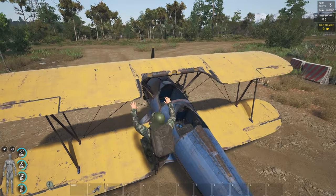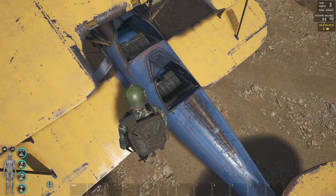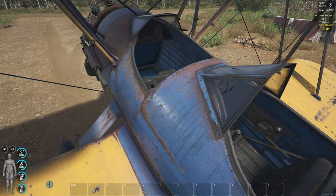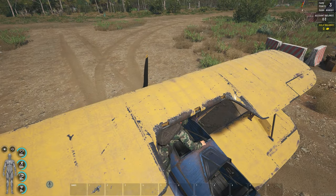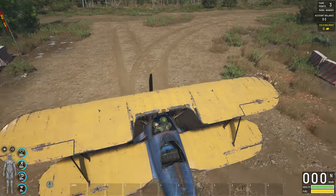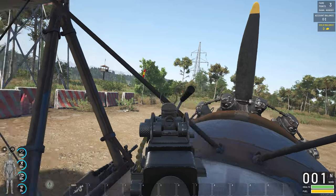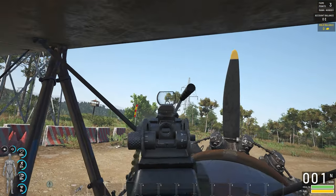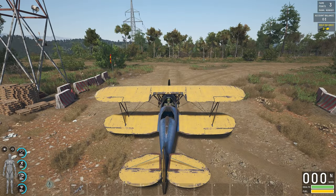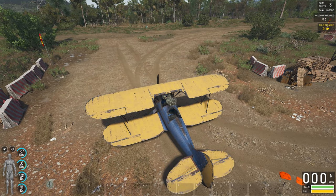Two people can fly this plane - one can sit up front and still use their weapon. Even if I sit up front I cannot fly the plane, but I can still use my weapon. Someone inside the plane can use the weapon, and you can press F1 like always to go to the main pilot seat.